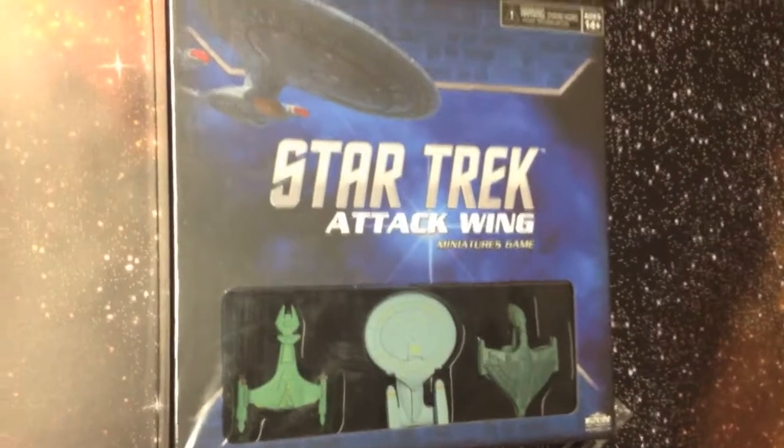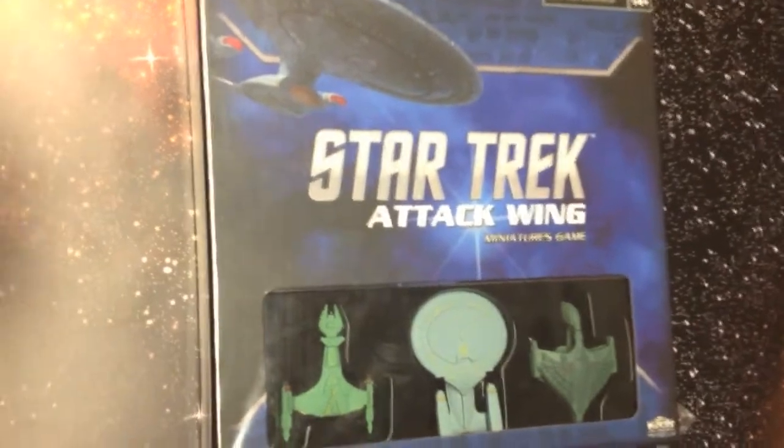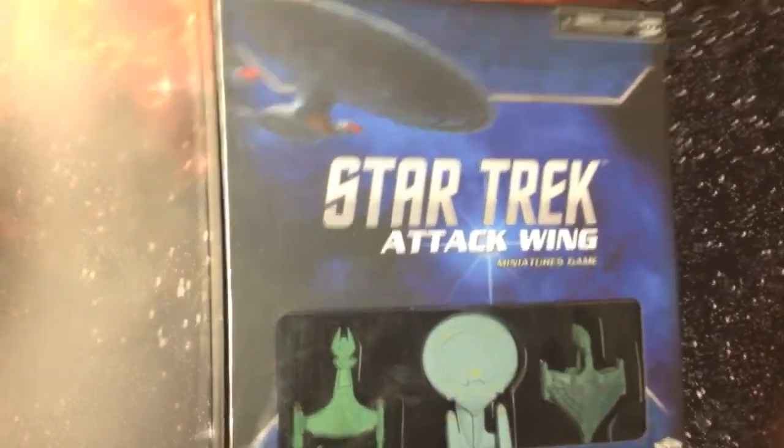All right, let's crack open the box. We'll take a look at what's inside and get a better idea of what this thing is. Here's our copy of Star Trek Attack Wing. Dave, why don't you just cut right into that sucker? We're going to look at it — you'll have to excuse the glare, we've got some overhead lighting going on.